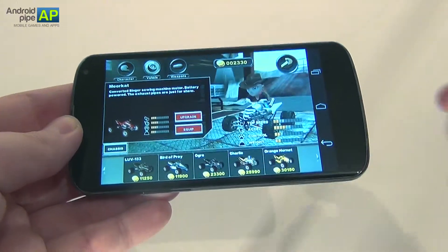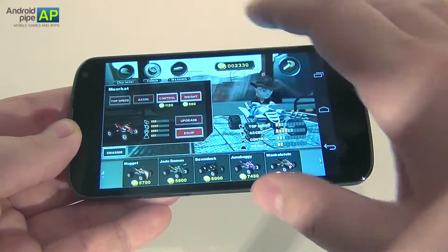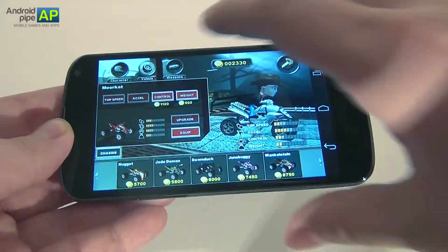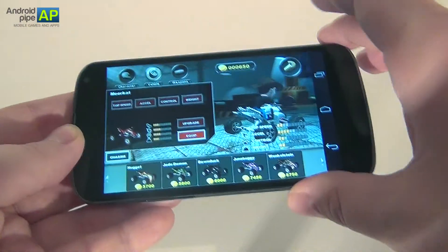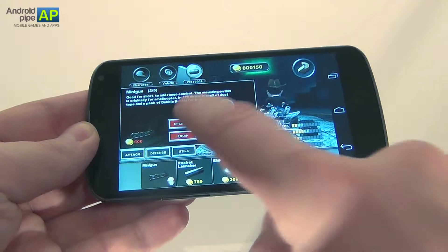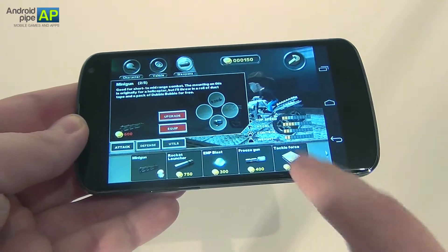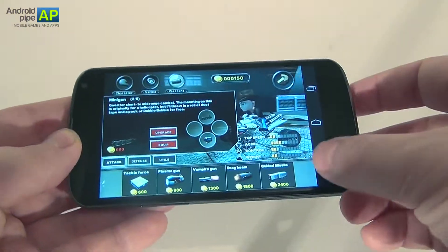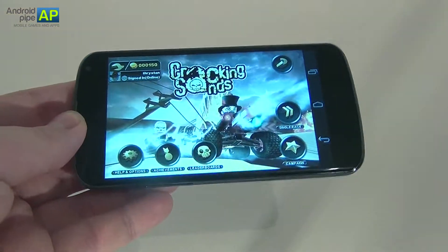You can also upgrade your vehicle's stats. For the vehicle we have right now, you can upgrade top speed, acceleration, control and weight. Let's upgrade the weight and the control — that's the maximum upgrades we can do for now. Of course you can also upgrade your weapons, though we don't have sufficient credits for that right now. You can purchase a rocket launcher, EMP blast, freeze gun, vampire gun, drag beam, and a lot of other stuff to stop enemies from reaching the finish line ahead of you.